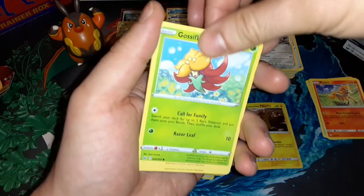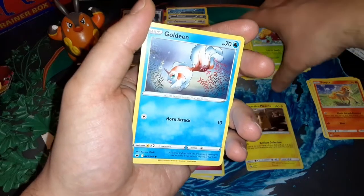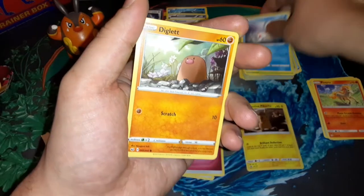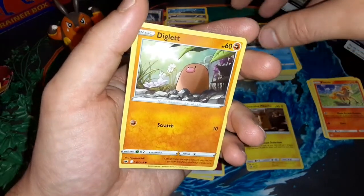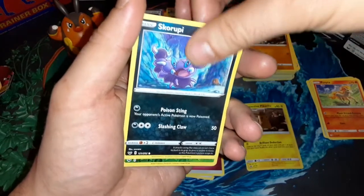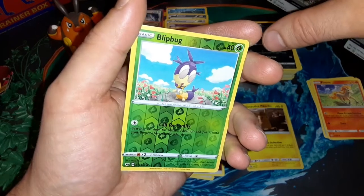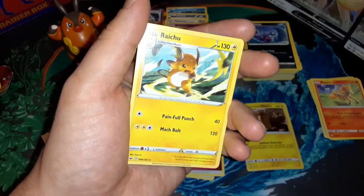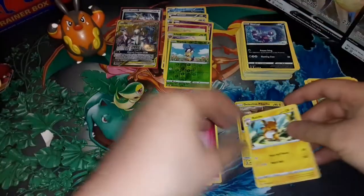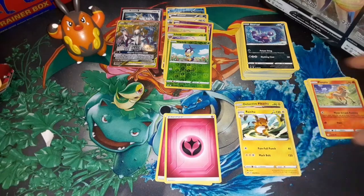Gossifleur — a lot of Pokemon names, a lot of hard names to keep up with, especially to pronounce on the first few tries. Toxel, love it! Skorupi, reverse Blipbug — cute Blipbug — and a Raichu. Raichu there. Put the Raichu down with the Detective Pikachu — that's how bent it is, spinning around.